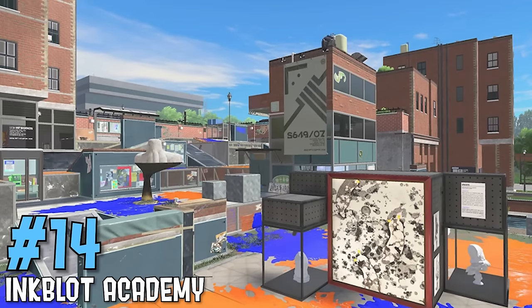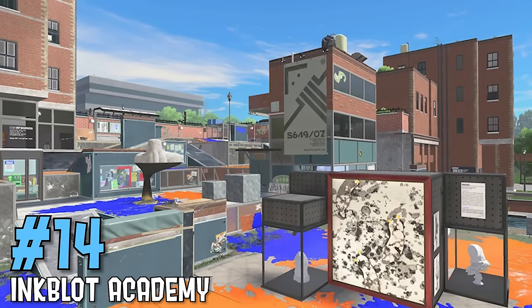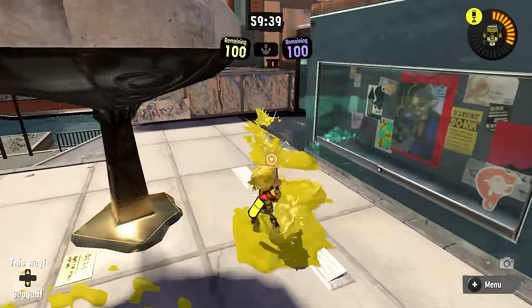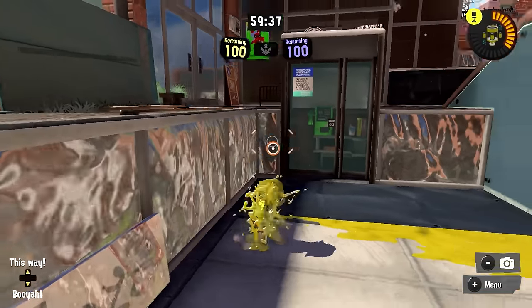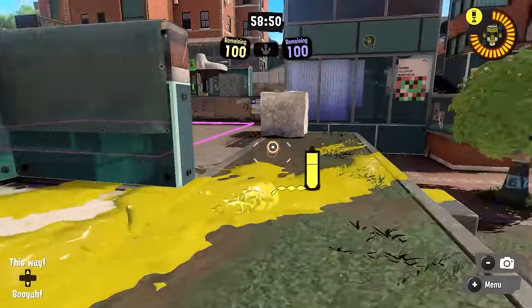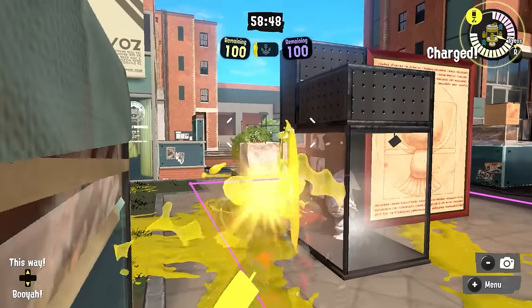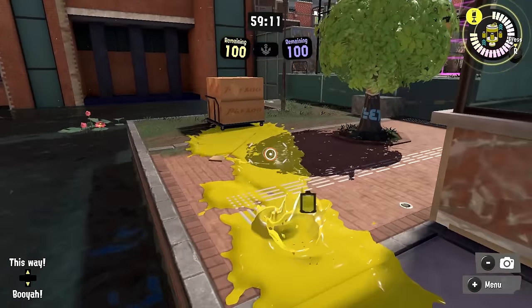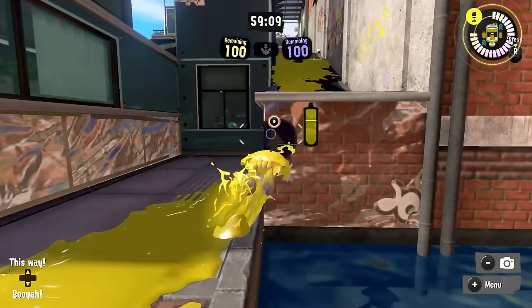Up next is Inkblot Art Academy zones — possibly the most overrated map mode in the entire game. Inkblot zones is one-way drop hell whether it's getting out of your base, getting on the flank, or getting into mid — all of it feels awful. It is exceptionally easy to lock out in. There are some very annoying positions. It is at least a little bit more open, but this map is much better on the other modes and in zones it's just one-way drop simulator.